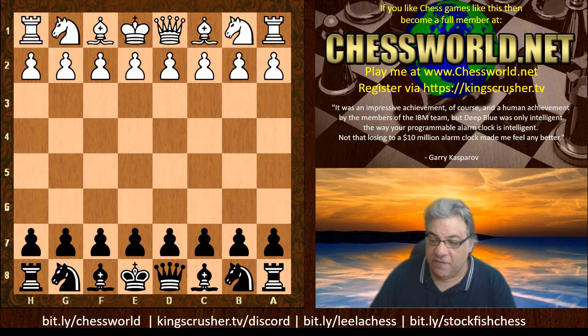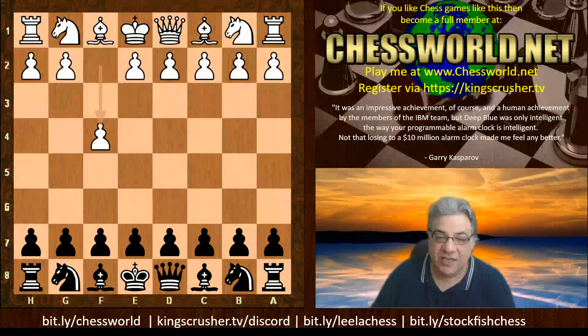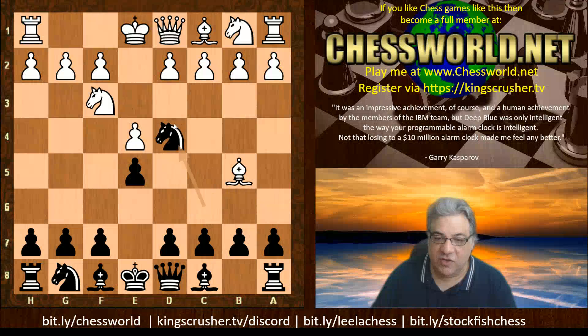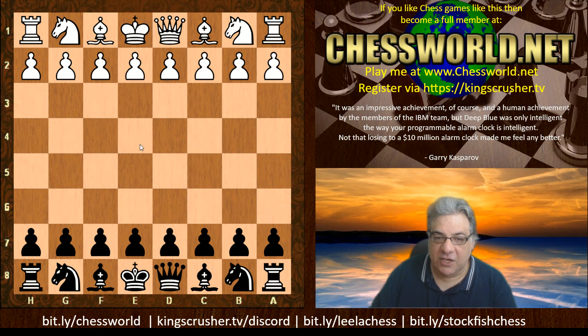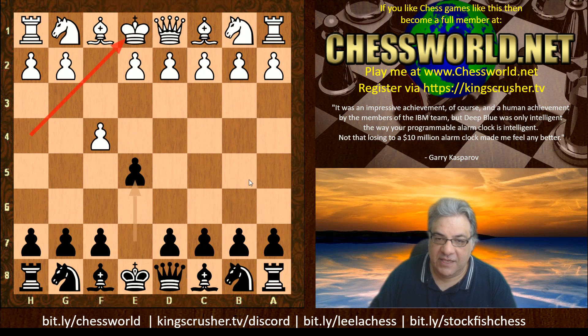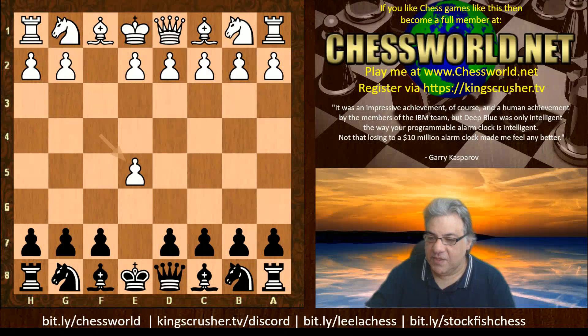Bird kicked off with the Bird's Opening. He popularized this hugely, as well as the Bird's Defense in the Ruy Lopez — that's e4 e5 Nf3 Nc6 Be5 Nd4, the Bird's Defense. Here Bird is playing the Bird's Opening with f4, and we have a critical test by Emanuel Lasker: the From's Gambit. A very aggressive gambit with the black pieces trying to open up lines and show the sensitivity of the diagonals, giving black fierce piece pressure. f-takes is one of the sounder gambits in chess with the black pieces.